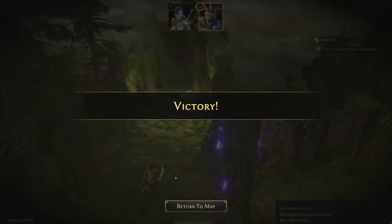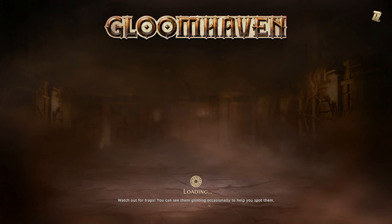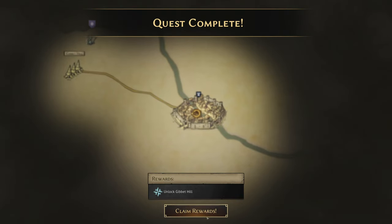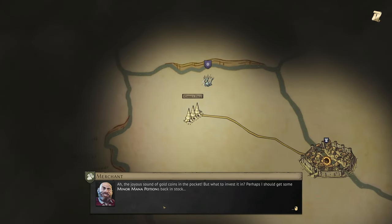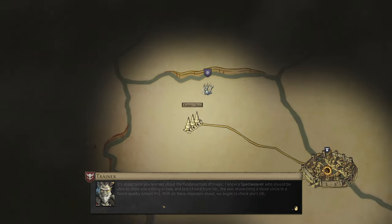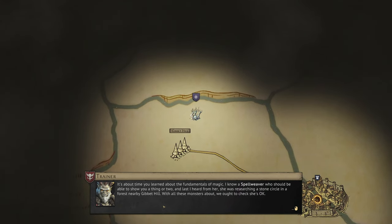Not the most economical, but it certainly worked. There is our reward — unlocking Jibbit Hill. The joyous sounds of gold coins in the pocket — but what to invest in? Perhaps some minor mana potions back in stock. About time we learned about the fundamentals of magic. There's a spellweaver who should be able to show us a thing or two, and last we heard from her, she was researching a stone circle in a forest near Jibbit Hill. With all these monsters about, we ought to check she's okay.